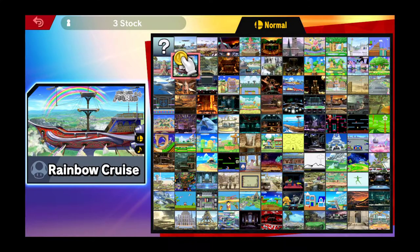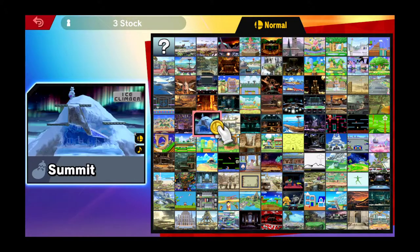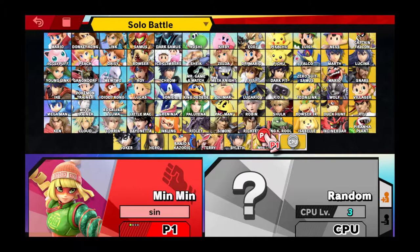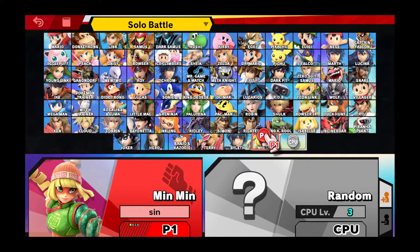Why am I super excited? Because there's a new DLC character that comes with Super Smash Bros. Ultimate 8.0, and that character is Min Min. If you've never heard about Min Min before, Min Min actually comes from Splatoon. If you have the DLC unlocker for Fighter Pass Volume 2 and Super Smash Bros. Ultimate 8.0, you'll be able to find Min Min right here at the bottom right.